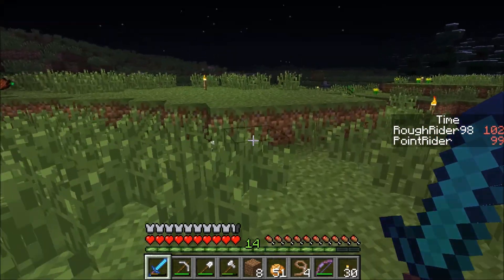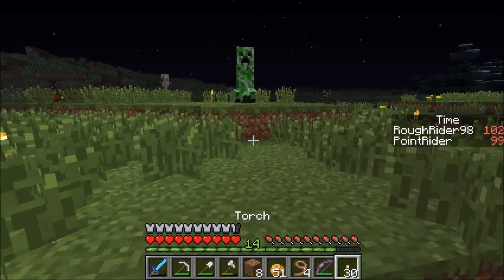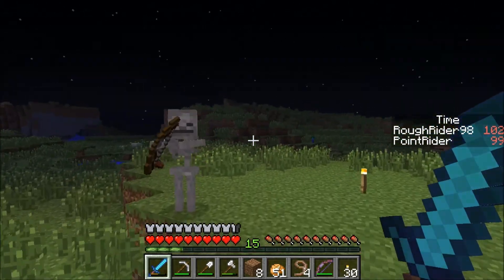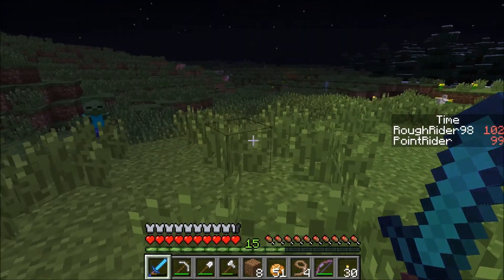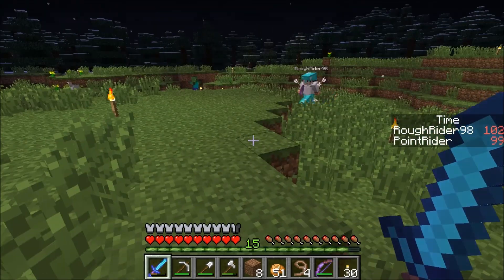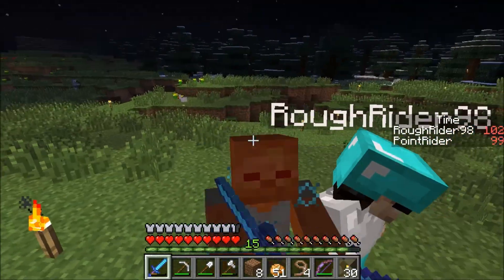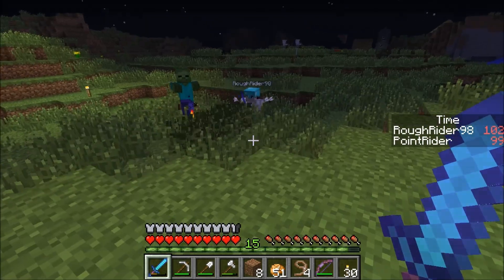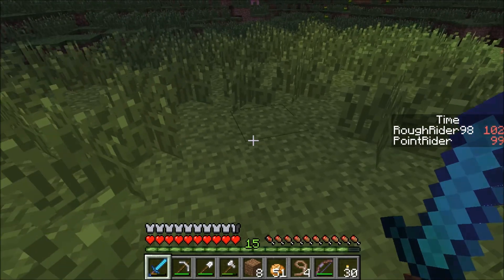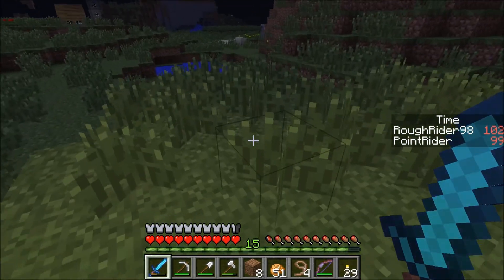A creeper encounter is barely survived. Then a tiny baby zombie appears, startling them both. They do a comedic roleplay — 'Who killed my son? Steven! Steven, no!' — and reflect that having played adventure maps before means they'd seen baby zombies previously and weren't completely freaked out.